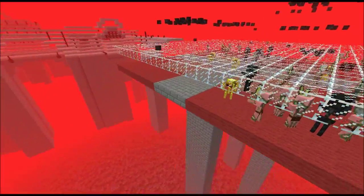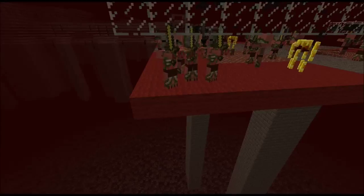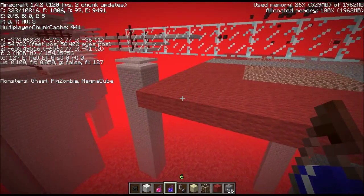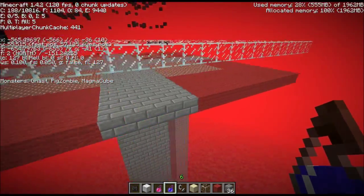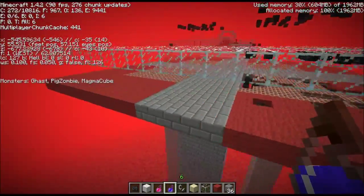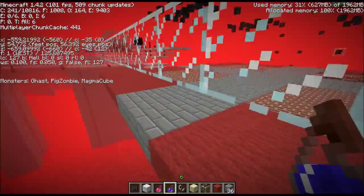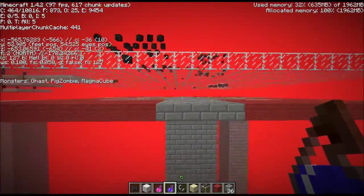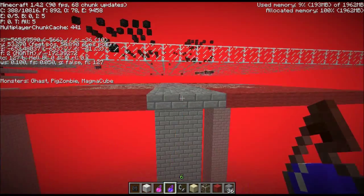If you wanted to set up a mob farm, you could do it at one of these intersections because it's a fairly big area. You could count it out and find the dimensions — this area occupies a 29 by 29 block square. So you could have 29 times 29 times 4 for your spawning areas if you just wanted to run around and kill them, or look at what kind of mob traps might work here.